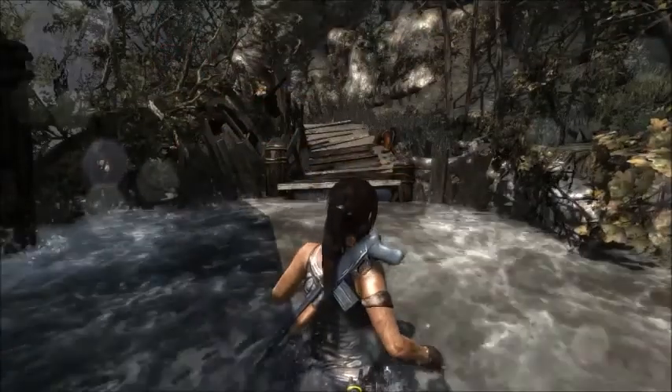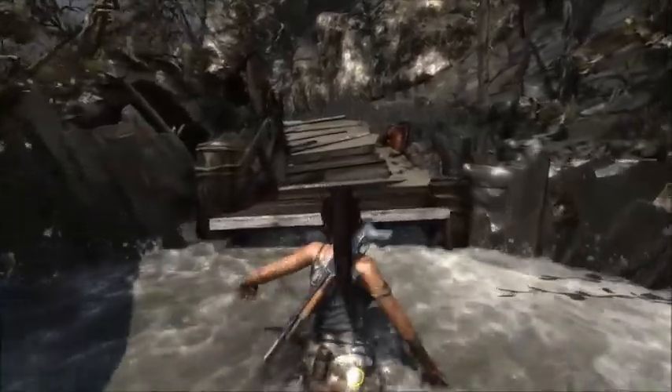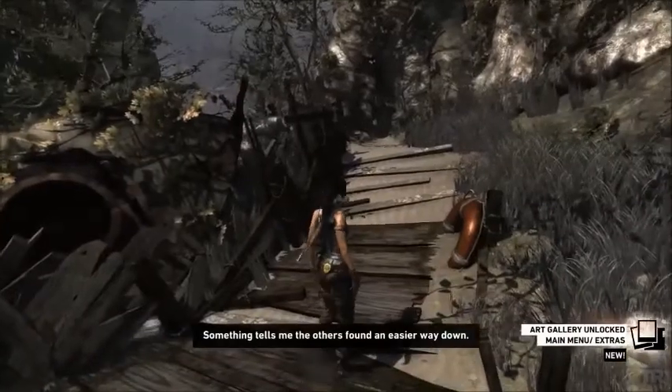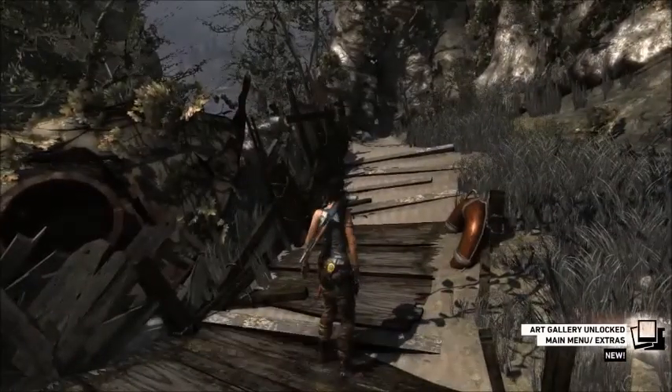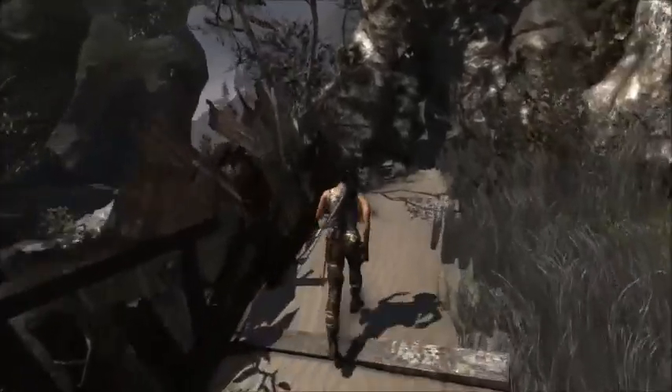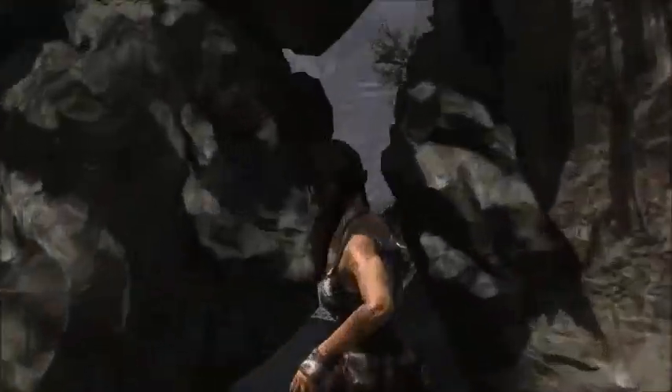Hello and welcome to episode 21 of Tomb Raider. We are in the last episode. In the last episode, we had a little bit of a wolf problem, some fighting, and then some nice skydiving without a parachute, but with ropes.